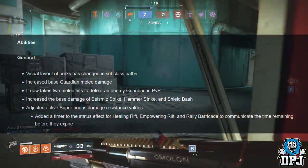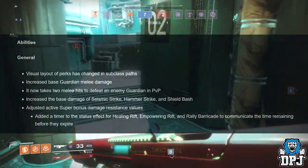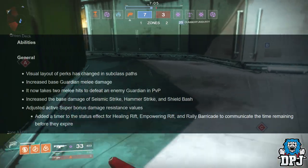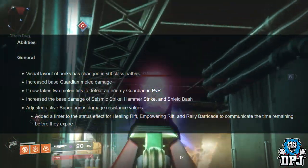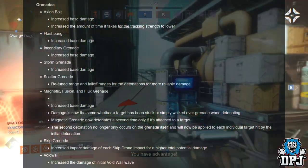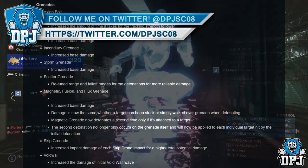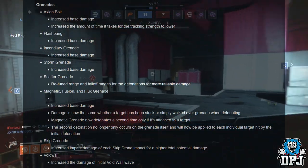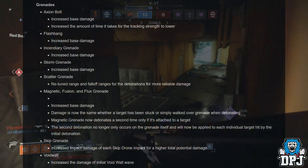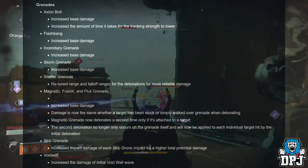Abilities — general: visual layout of perks changed in subclass paths. Increased base guarding melee damage; it now takes two melee hits to defeat an enemy guarding in PvP. Increased base damage of Seismic Strike, Hammer Strike, and Shield Bash. Adjusted active super bonus damage resistance values. Added a timer to the status effect for Healing Rift, Empowering Rift, and Rally Barricade to communicate time remaining before they expire. Grenades: Arc Bolt — increased base damage, increased time for tracking strength to lower. Flashbang, Incendiary, Storm, and Scatter grenades — all increased base damage with retuned ranges. Magnetic, Fusion, and Flux grenades — increased base damage, damage is now the same whether a target is stuck or simply walks over it.